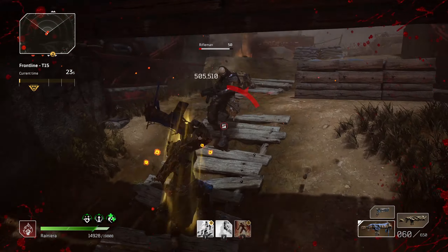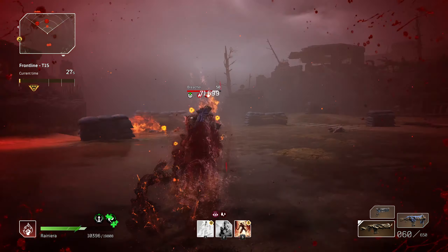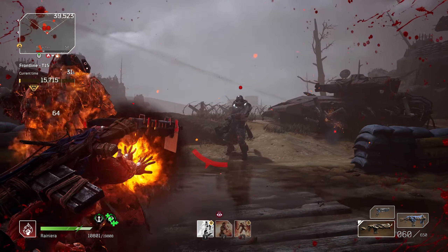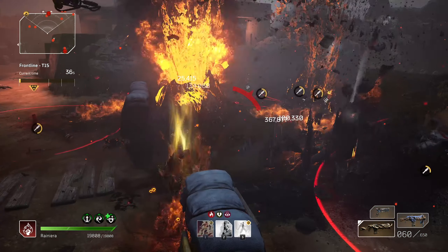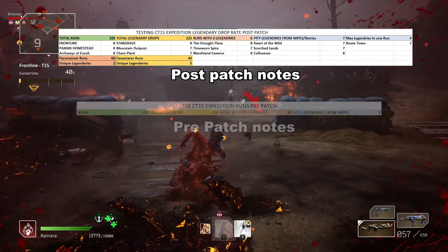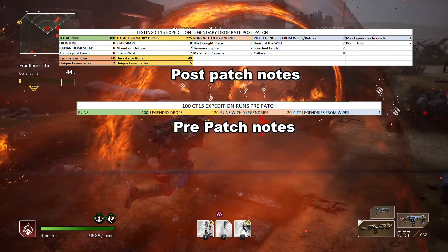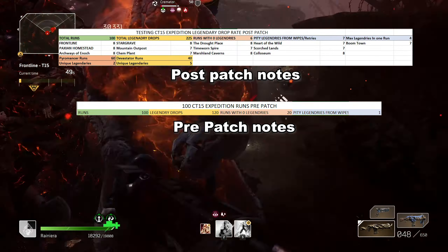For that reason I ran 100 challenge tier 15 expeditions in solo with gold timer and recorded how many items I got, what kind of items I got for legendary drops, and how many new items we got thanks to the new anti-duplication system. In the background you will see all the details so feel free to take a screenshot if you want to review them in more detail.